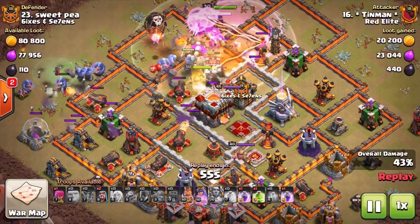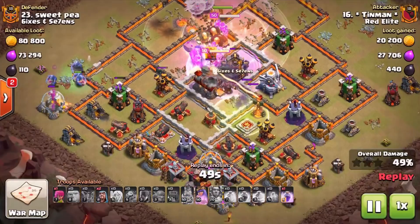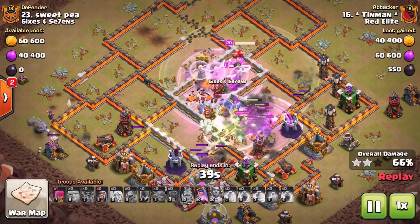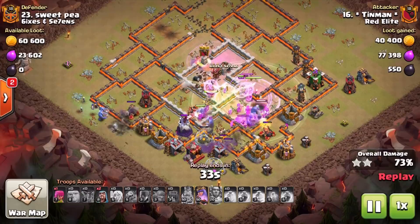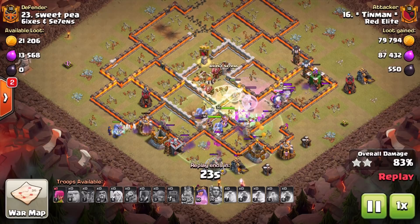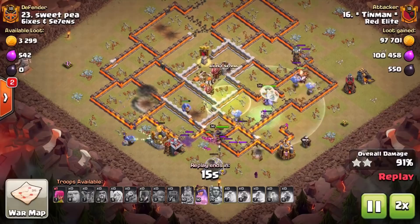Following that queen walk, the bowlers get into the middle and the spells on top of them just help them power right through the base — this is absolute destruction. When you get to the final few defenses, you've done the attack so efficiently you don't really have to pre-plan everything at the end. A couple of Teslas in the corner aren't going to do anything to 25 bowlers moving through the base — it is just an annihilation.